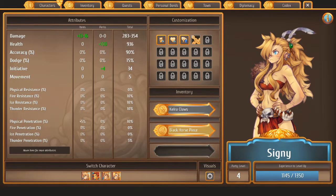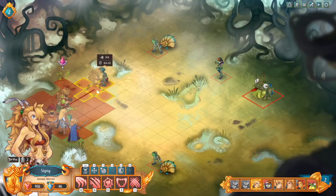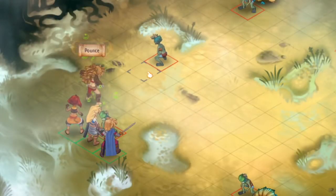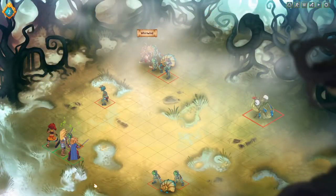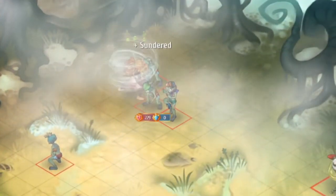Let's look briefly at Cygni's abilities. We have Pounce — leaps through the air, ignoring obstacles which do not block line of sight, and deals 60% base damage as physical to targets adjacent to the landing zone. Whirlwind deals 90% of damage as thunder to all targets in range and applies thunder for one turn.